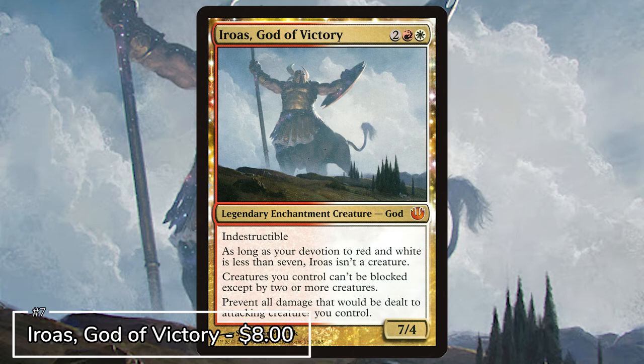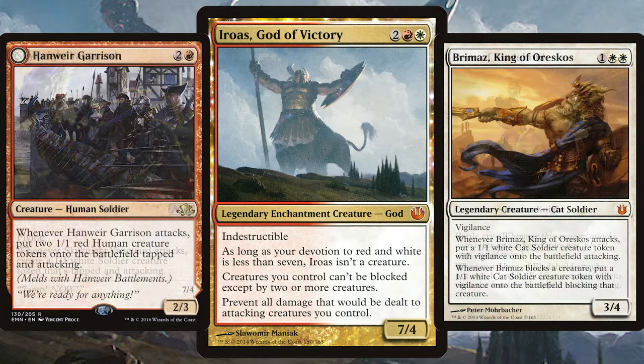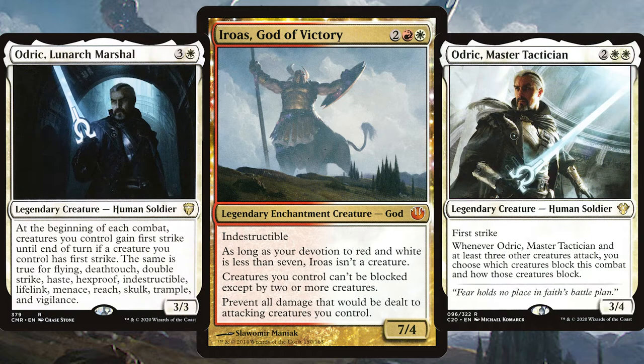For the next Boros Commander we have Iroas, God of Victory. It wouldn't be a top 10 list without a God card. Iroas is a beast that gives all your creatures menace and prevents damage to your attacking creatures. I'll be adding all those creatures that create more creatures when you attack, since your attacking creatures are protected by Iroas — so you might as well create even more creatures.